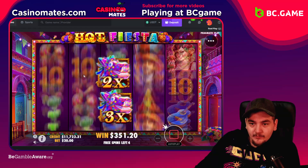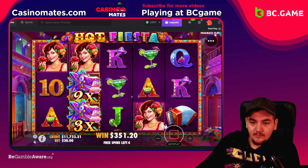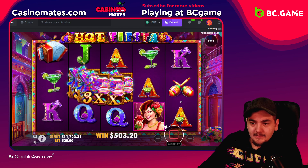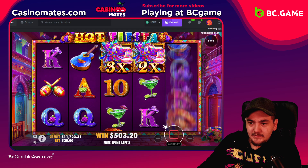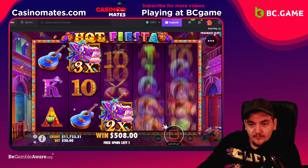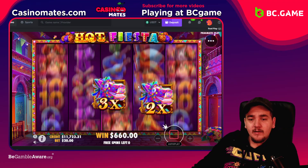We need more wilds - drop two now. Okay never mind, drop two now. It's not hitting crazy so we need a lot more of these. But hopefully we can get into a really big bonus buy spin, that would be really nice.